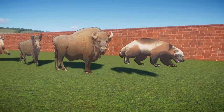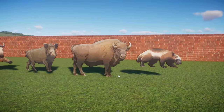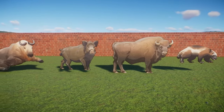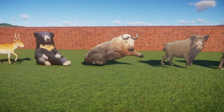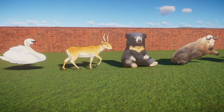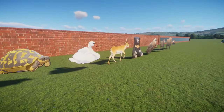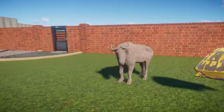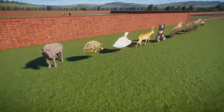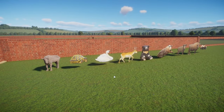Before moving on to the free update, let's look at the construction bits we're getting — the signs that come with all the animals. There you have all the animal signs you can put up in your zoos. I really like the art style they chose — it looks really nice. Then we actually get a Takin statue as well. We always get these signs with the animal packs, so very nice to see that continue.